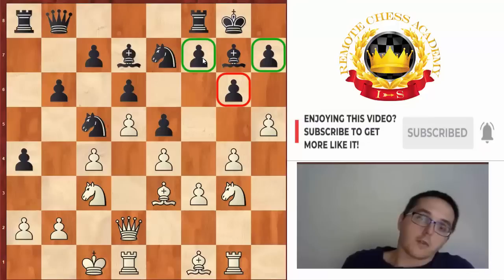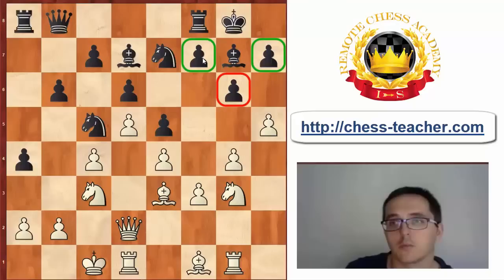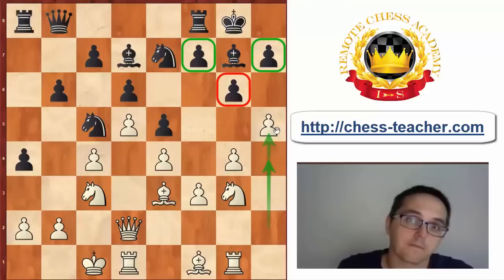First of all, black has less chances in this attack because black has this pawn on g6, which is a weakness because it's very easy for white to attack it with h4, h5. Menchik has already played h4, h5 with the idea of opening the h-file. Usually there's a rook on h1, which would be even better, although we will see in this example that also the rook on g1 has a lot of value.